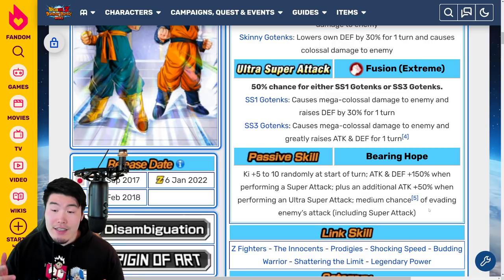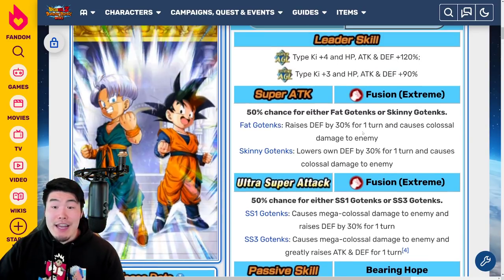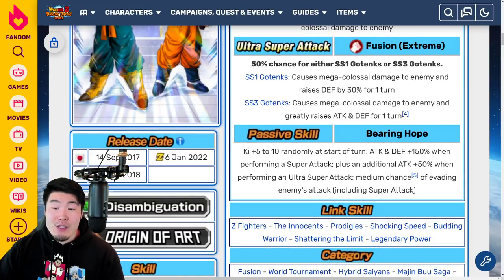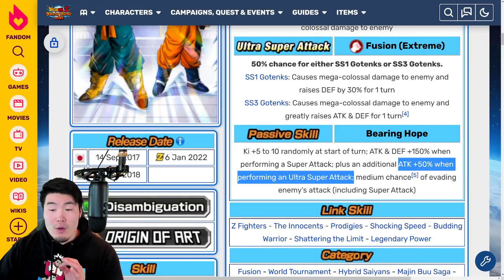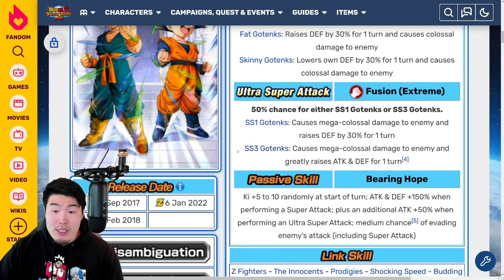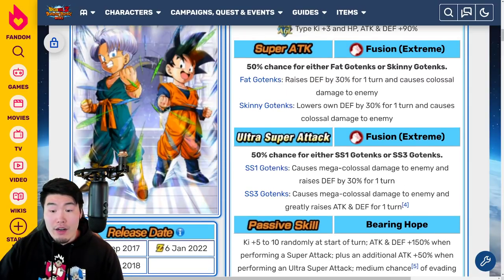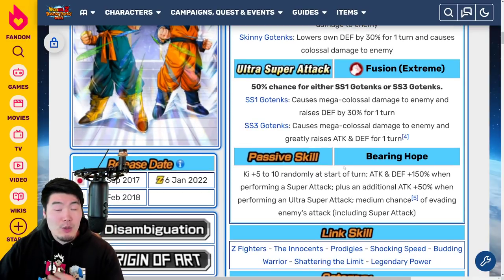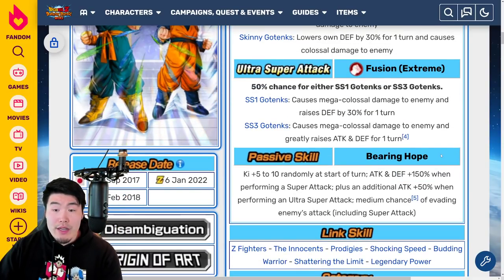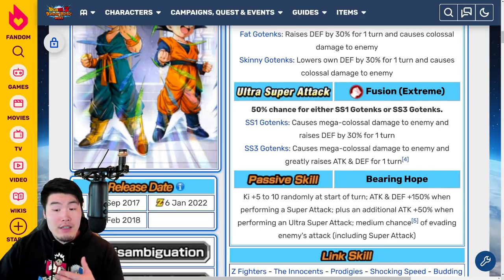Their passive is much better in terms of buffs — 5 to 10 Ki, and a lot more Attack and Defense. Before they had no Defense at all; it was just 120% Attack. Now they're getting 150% Attack and Defense, plus the additional 50% Attack for an Ultra Super. If they get an Ultra Super Attack this unit is going to be hitting extremely hard — anywhere between 7 to maybe 10 million Attack at Rainbow Status with fully maxed Links. Especially if you get the Super Saiyan 3 Gotenks transformation, you're getting even more Attack. They're also going to be getting a good amount of Defense, and if you combine the 18k Super Defense raises with the passive, they should be quite tanky as well.